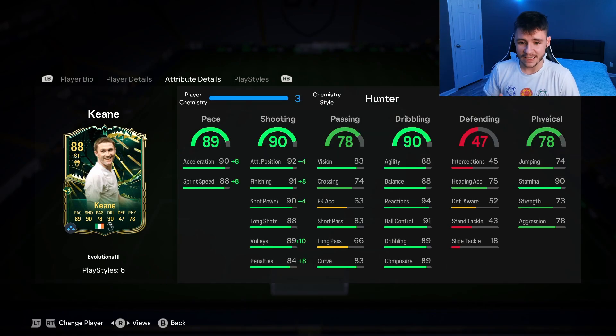With the Hunter chem style, he does have 98 acceleration with 96 sprint speed — and in-game he was very quick. 90 shooting was the standout stat, and with the Hunter chem style he has 96 attacking positioning with 99 finishing — a very clinical striker. His 90 dribbling, 88 agility, 88 balance, 94 reactions, 4-star skill moves, and low center of gravity make him very quick and swift on the ball. Overall, I'm going to give the card a 9.1 out of 10. He definitely fits this year's meta if you like smaller, more intricate players that are very agile. For 75,000 coins, the evolution is personally worth it — the pace, shooting, and dribbling is honestly so good. Definitely fits this year's meta and I would highly recommend this evolution to anyone.